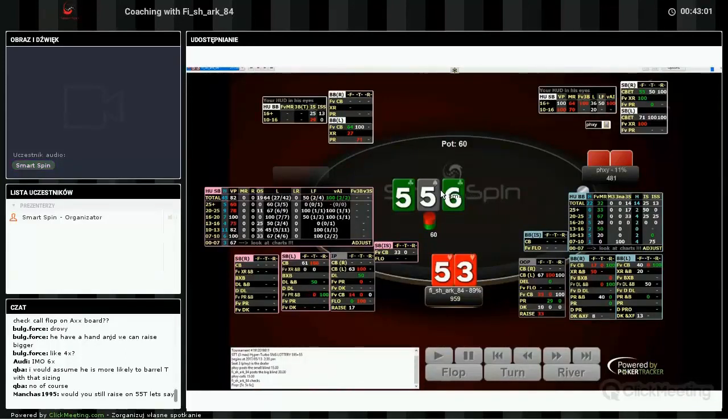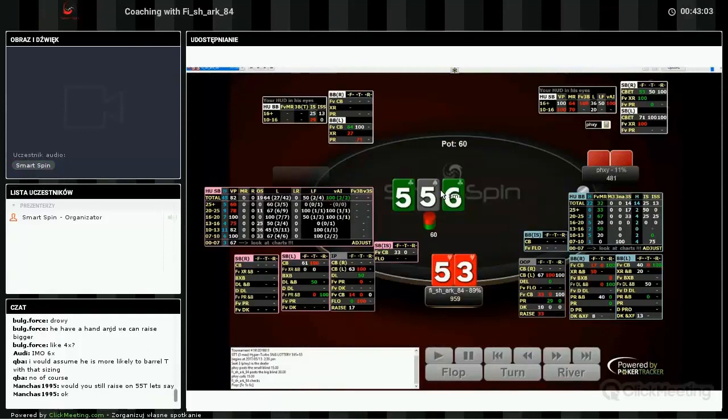Because there are no draws on that board, I would bet small on the turn and ship on the river anyway — to get him involved. The fewer draws on the flop, the lower sizing I use to get him involved. The more draws there are, I bet bigger, because he will call with draws anyway.